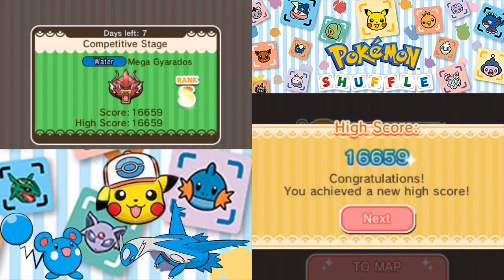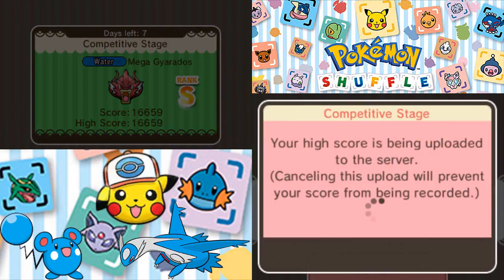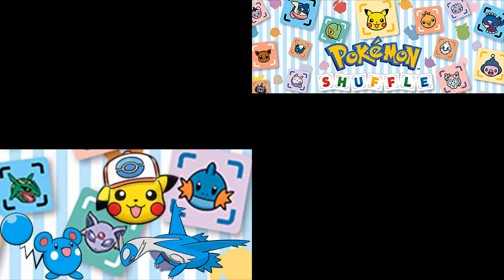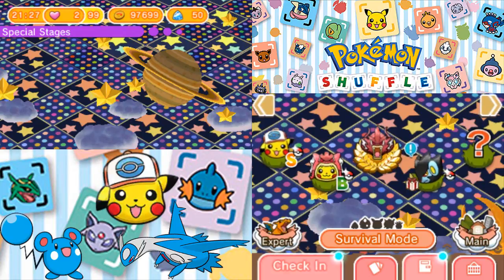Bringing this Pikachu definitely works out for you — I do recommend it, even if you haven't trained it at all like me. If you use some items, you'll probably do even better, although I can't imagine the scores are going to be astronomically high considering this is a seven-move stage. Good luck to everyone doing this stuff, and good luck to everyone trying to catch that Unova Cap Pikachu. Thank you for watching — like, comment, and subscribe. I'll see you guys next time. We have some more stuff to do here in Pokemon Shuffle. Goodbye!